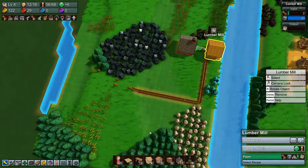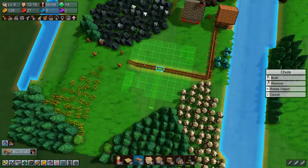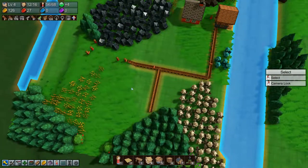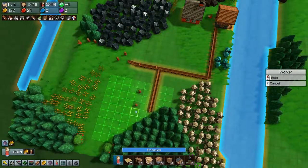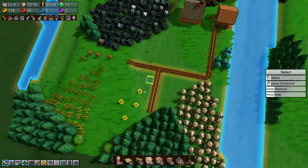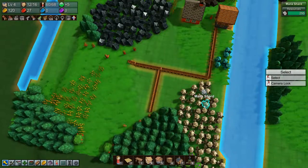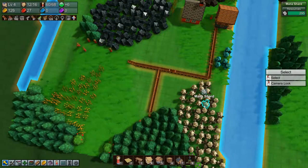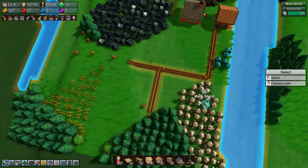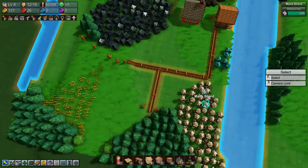These guys are almost out of wood. Let's build a shoot like this and get a few more guys and tell them to bring wood there. All right, we're good.